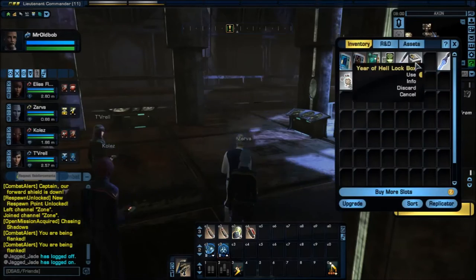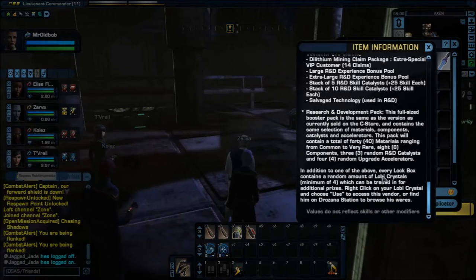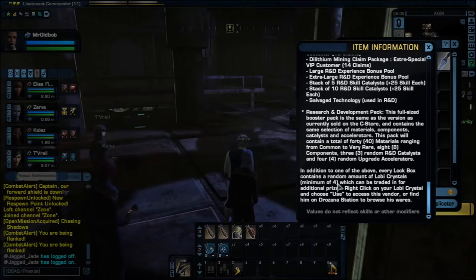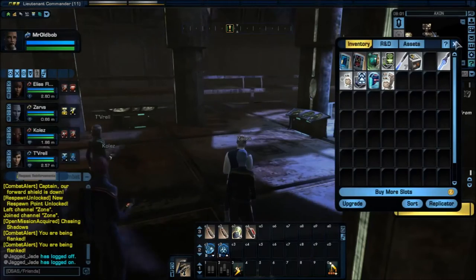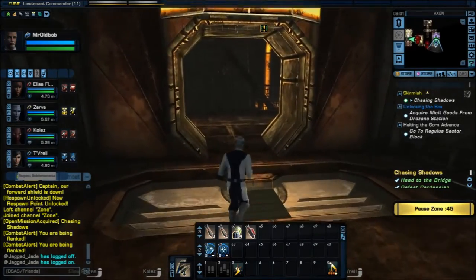Some ships require 800 Lobi Crystals, so you do the math on that — it's going to be a lot of lockboxes. Sometimes you get 10 or 15 per box, but it just depends. The best ones to open are the new Year of Hell lockboxes. They've got some cool stuff, but you've got to spend money — that's the only part of the game you can't grind out.